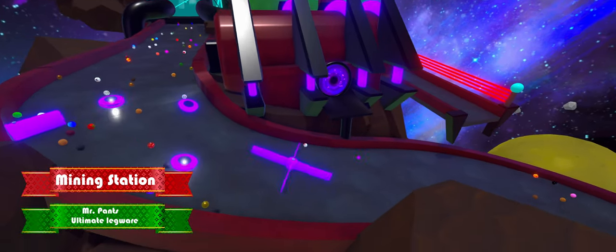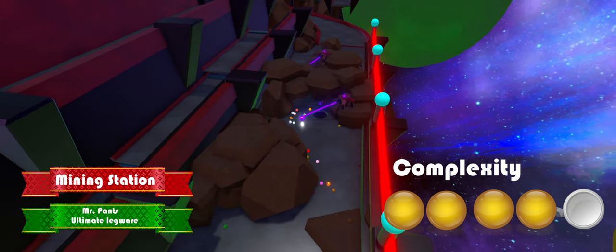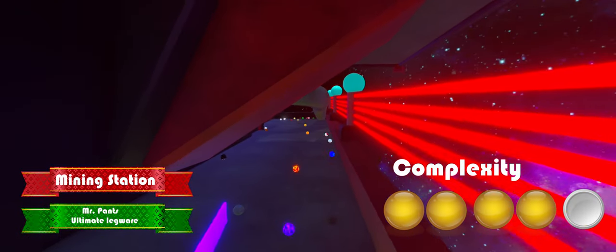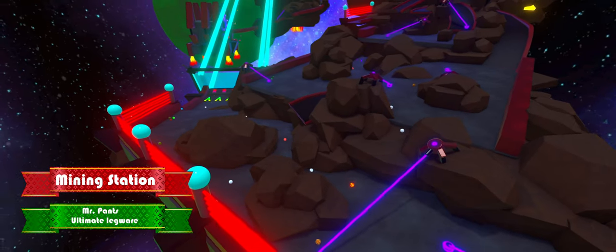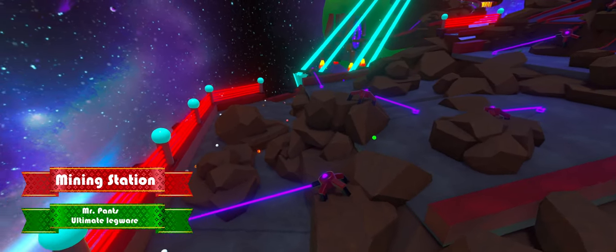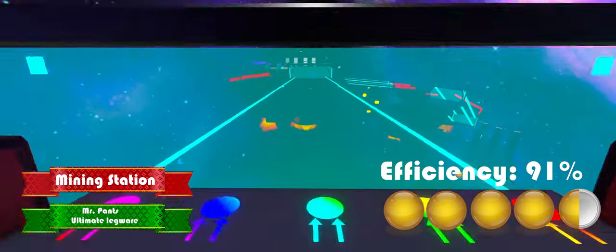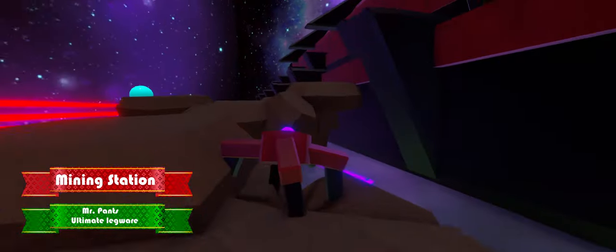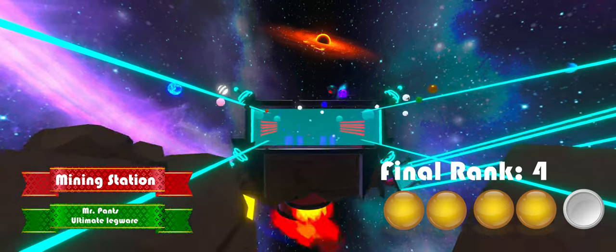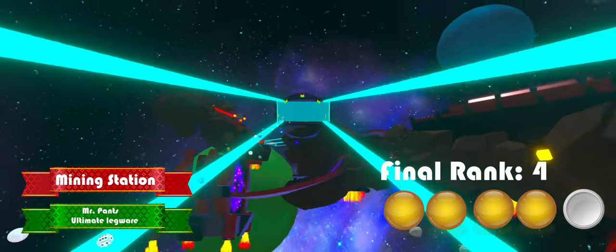Next to the zero gravity fields, the map also features multiple areas where the marbles can take over in creative ways. It also utilizes teleporters in more than one way, giving it 4 stars on complexity. At 100 marbles it has an efficiency of 91%, giving it 4 and a half stars on efficiency. All in all, this map gets a 4 out of 5 stars in the final rank. Mr. Pan's Ultimate Legwear, you did it again.